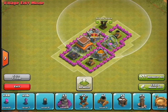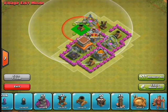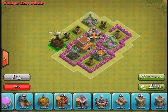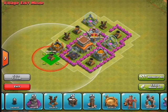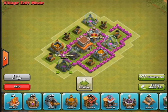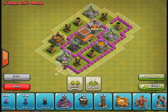I tried to distribute the mortars and the air defenses equally across the base. It's a bit easier with the mortars now that there are four of them; however, the air defenses are still a little tricky because there's only three of them. So I did a bit of trial and error, a bit of juggling and balancing, and found a layout I was quite comfortable with.